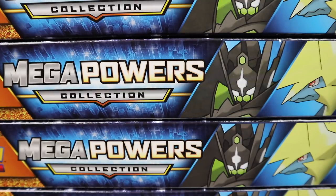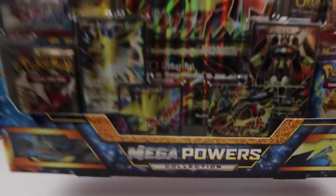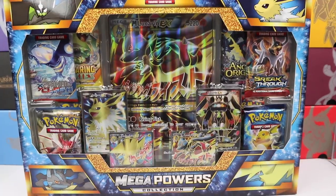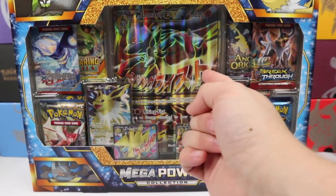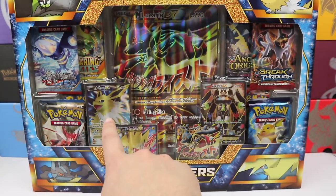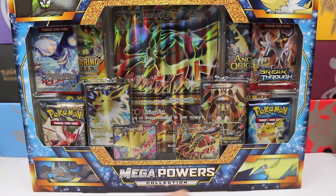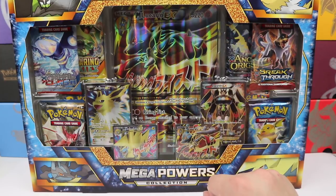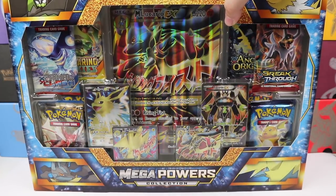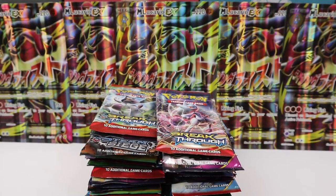What's up everybody! Today we are cracking into six mega power collection boxes. Before we start, let's look at what's inside: we have the blue mega Lucario full art jumbo, eight booster packs, Jolteon full art, Manectric, Mega Manectric full art, Mega Lucario full art, and the Zygarde full art. I'm gonna get these out and we'll be right back with 48 booster packs.